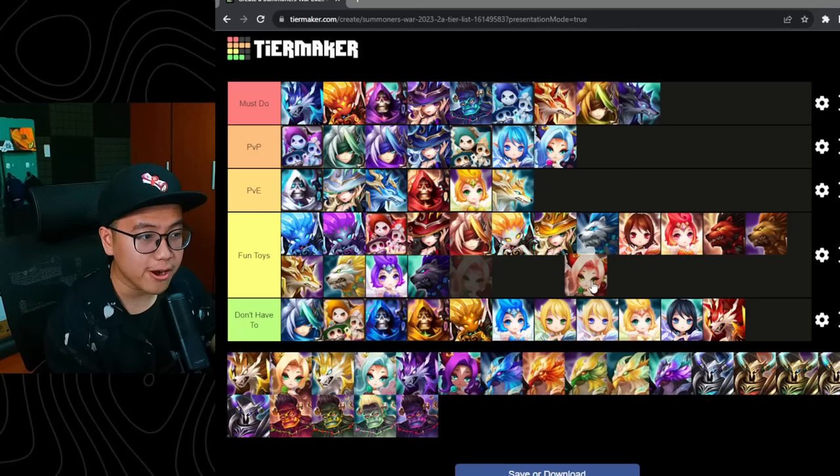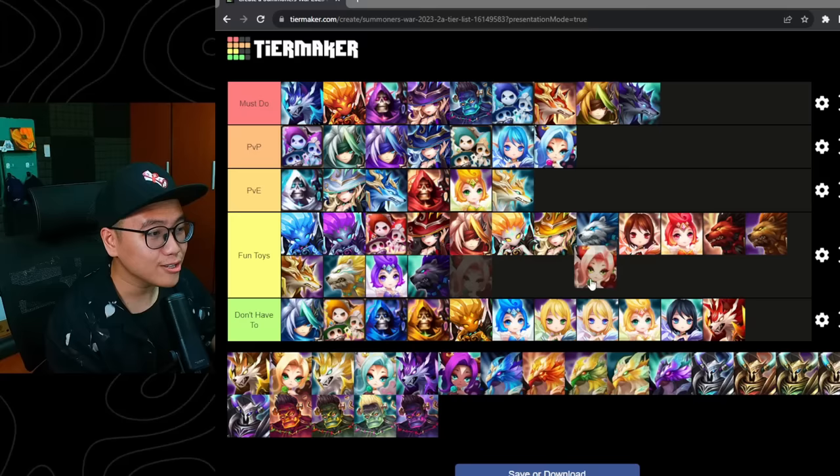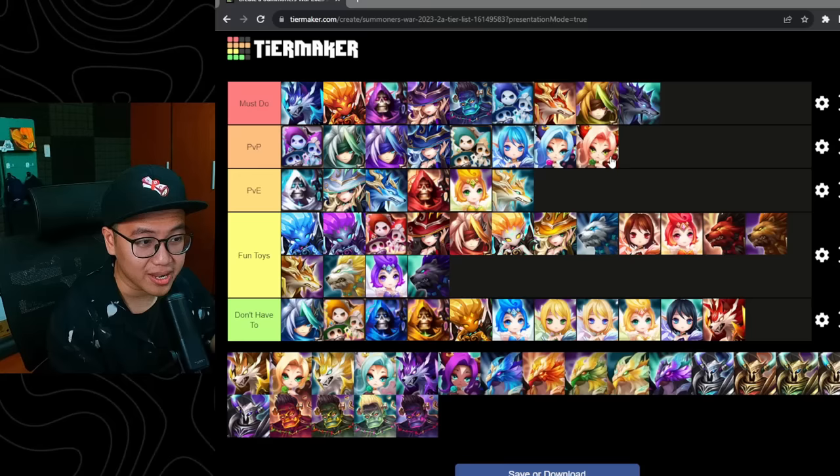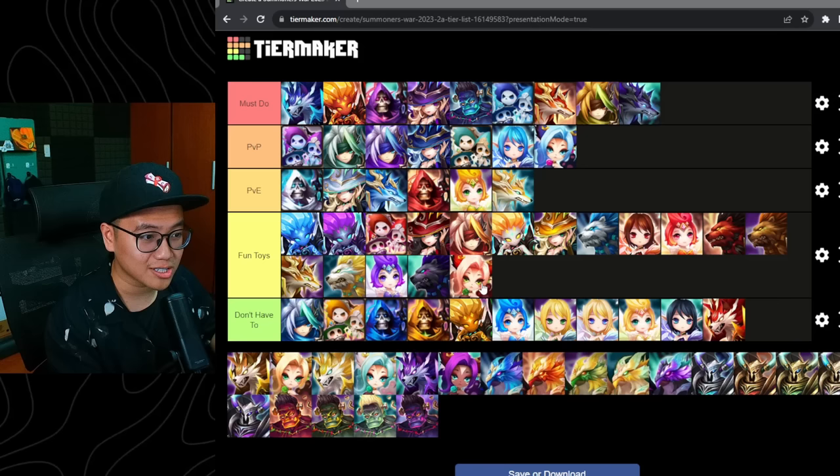Fire Cat — this unit can cause some controversy. I used to not like this unit, but people swear by the Fire Cat being incredible in Siege Offense. Because Skogul was so meta on defense, you use this unit to destroy Skogul's HP. But that meta has passed, so as has this unit's relevance. So probably going to be a fun toy for many people — personally I would not be using this thing.